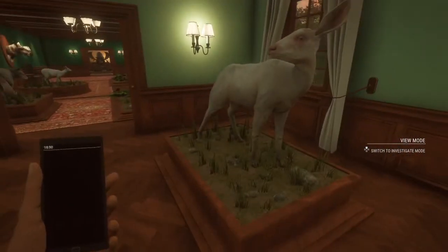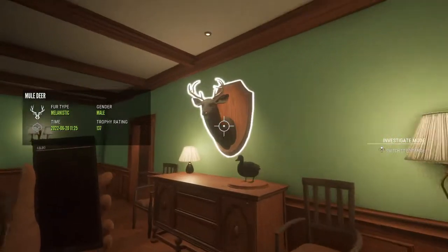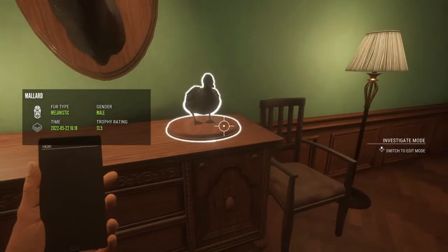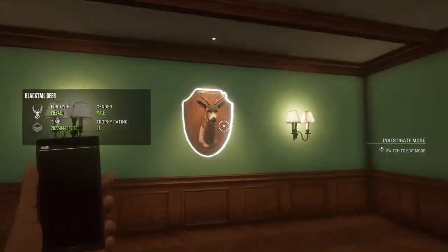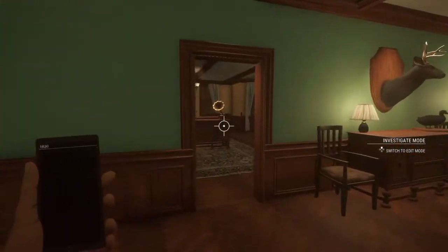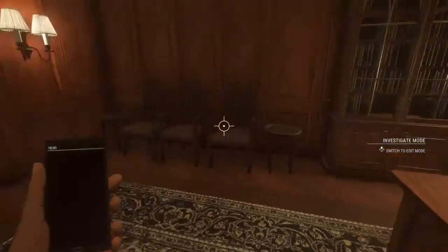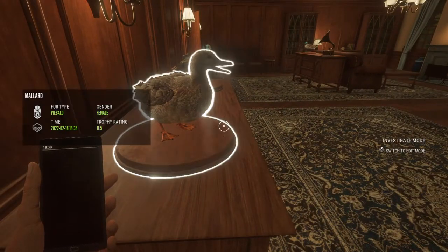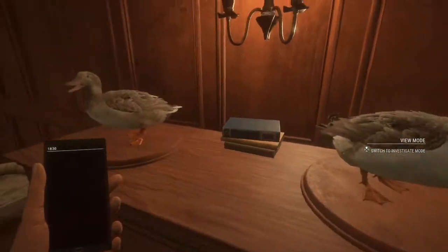Those are two diamond Canadian geese — I hunt a lot of geese, I do it for money, so I get a lot of diamond geese. That is just an albino mule deer and a melanistic mule deer — I just got him recently. Another melanistic mallard. Nothing over here — just a piebald blacktail. That's another piebald mallard. I taxidermied these because this is a female piebald mallard and this is a male, so you can see the difference.